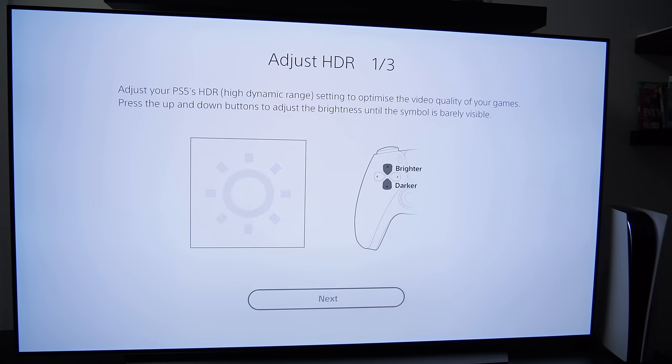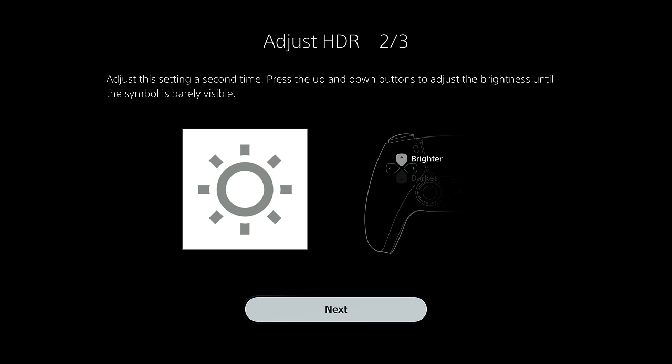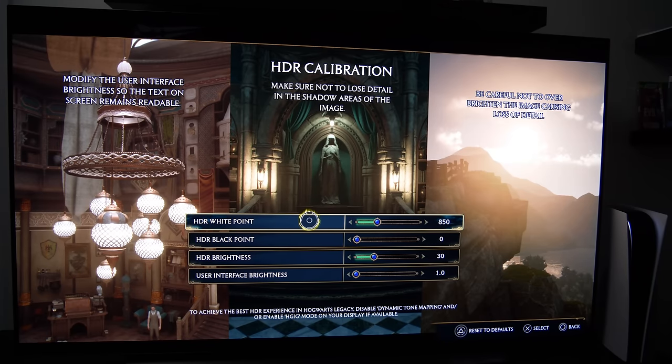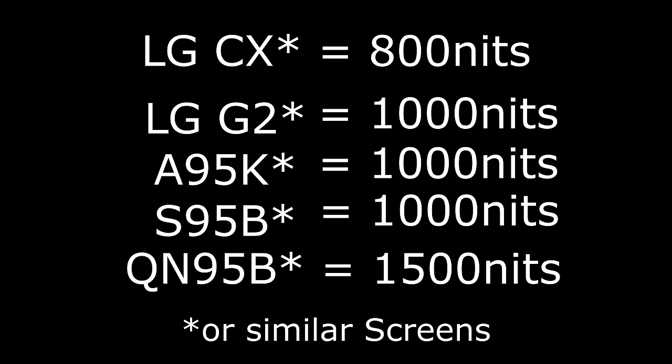I verified that this game supports the HDR system level calibration. I set my PlayStation 5 to the maximum value and the game reads 10,000 nits; at minimum, it reads just 100 nits — proving the calibration is working. For the HDR wide point setting: LG CX is around 800 candela; LG G2, A95K, and S95B are around 1000 candela; QN95B and similar TVs are around 1500 candela.